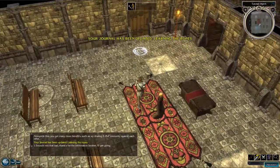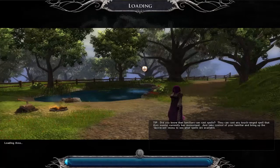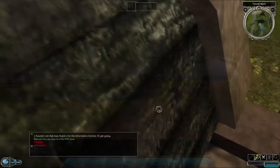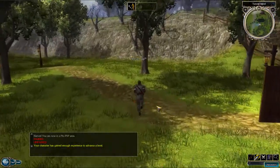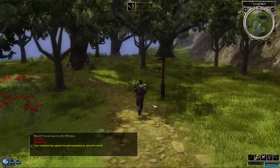The monk is talking to you about parties and how to access friends, and what parties can do to benefit you. Obviously I can't show you that since I'm in single player at the moment. I'm not sure where I'm going - along the path.